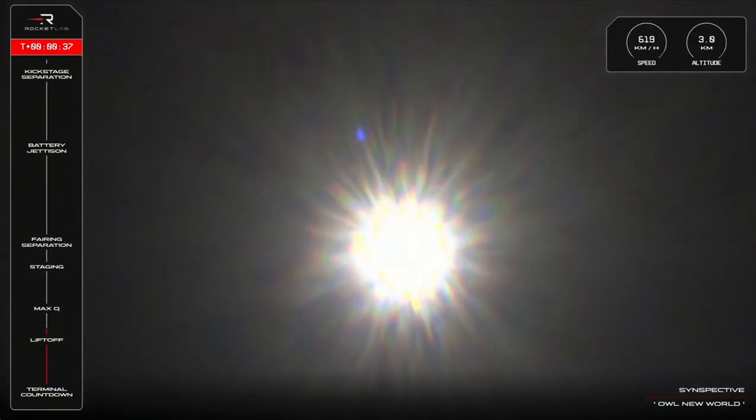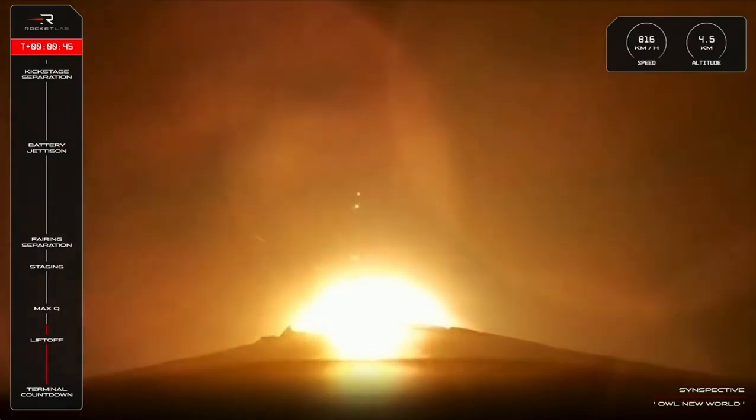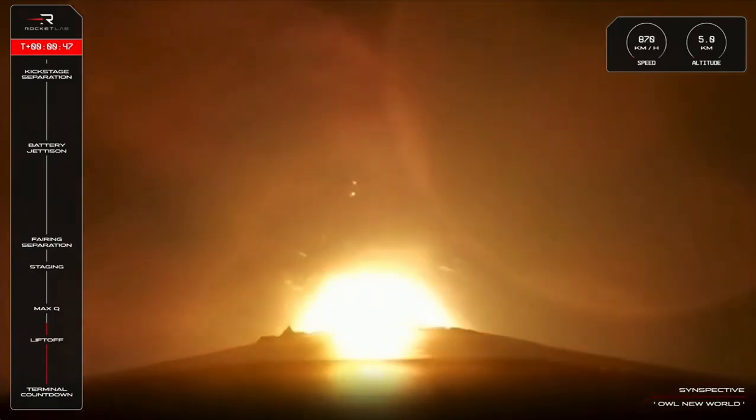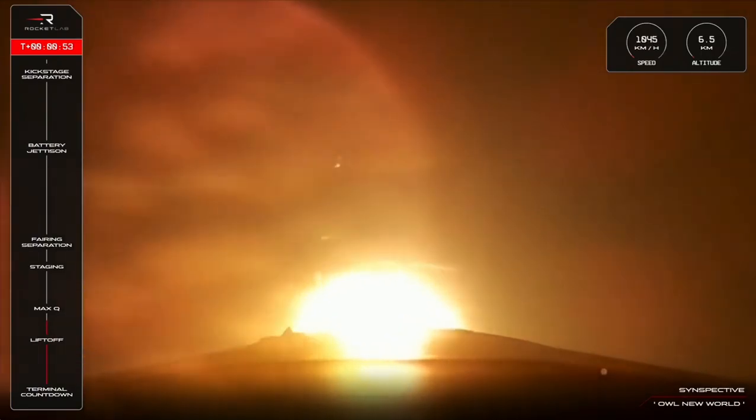There goes Electron, launching into an all new world with our 7th mission for Synspective. We've cleared the pad and Electron is now about 42 seconds into flight and climbing nominally in both speed and altitude, which means next up for this phase of flight will be max Q, or maximum aerodynamic pressure.